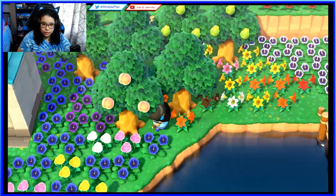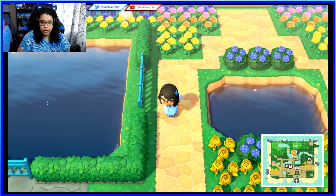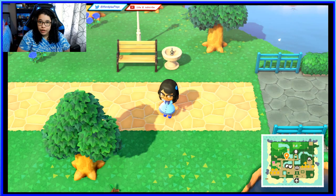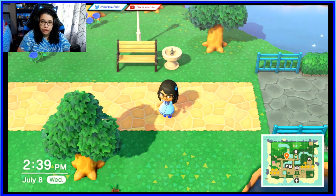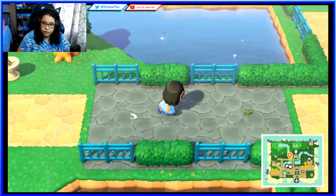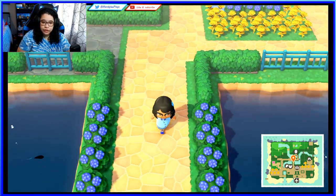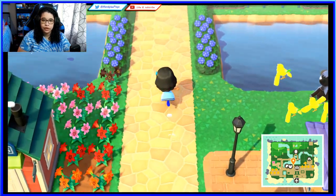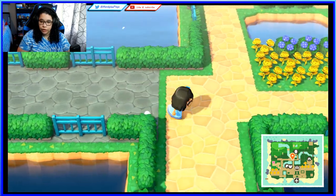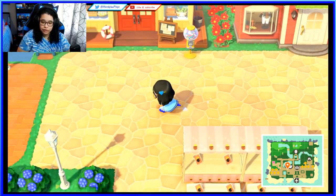I am going to spread out my trees more so they're not on top of each other and I can actually get stuff from shaking them. But for now they're all lumped together. Here's a little walkway — this connects to the town hall, so from the town hall you go up to the museum. I do plan on moving some villagers back there since I have so much space.